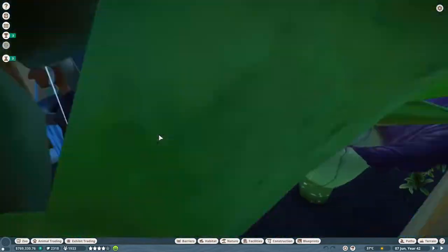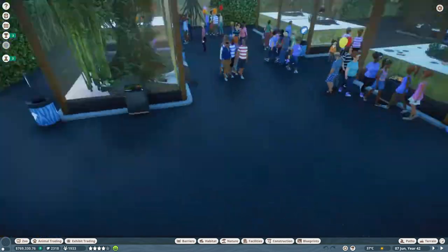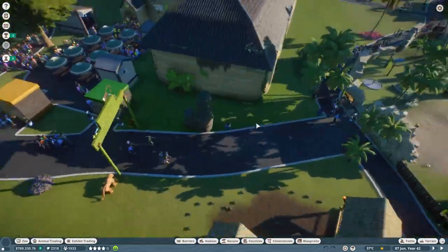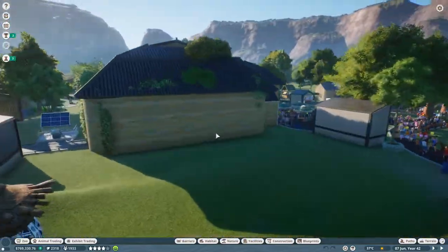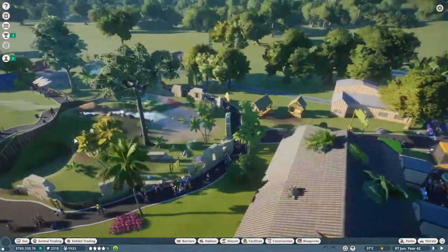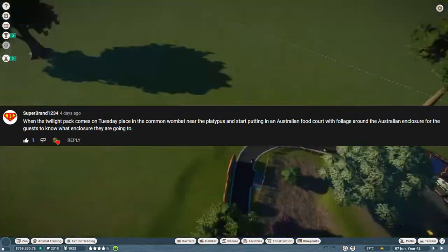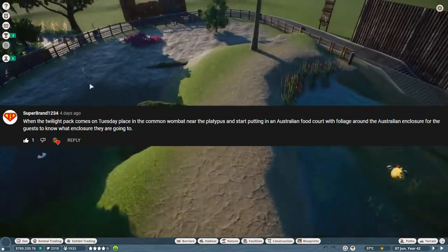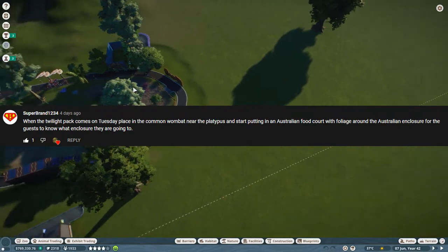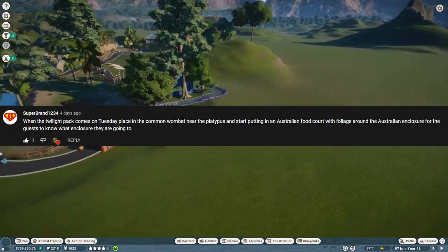In the last video, we made this wonderful exhibit house with a bunch of tropical and aquatic reptiles, insects, and amphibians, and I'm really happy with how it turned out. You guys seemed to like it as well. This is also our first video after the 1.11 update and the Twilight Pack DLC. I bought the DLC, and this video is actually suggested once again by the legend Superbrand1234, who suggested that next to our platypus enclosure we make a common wombat enclosure, as well as an Australian themed food court, and put some Australian plants and decorations around to make it look a bit nicer. Shoutouts to him for that idea.